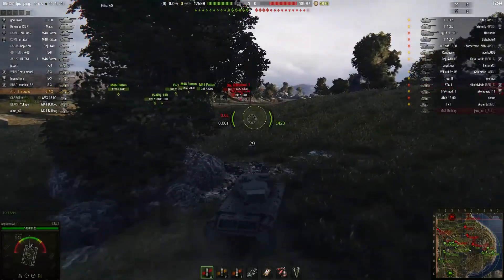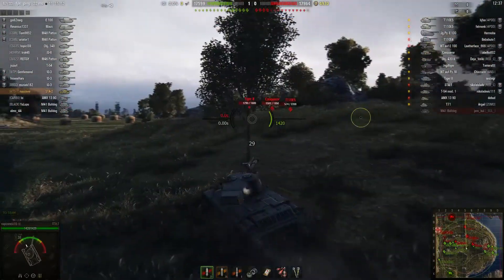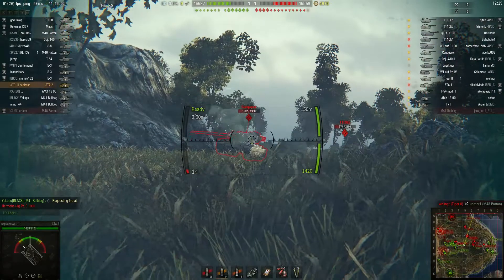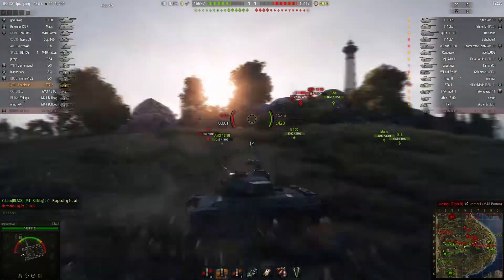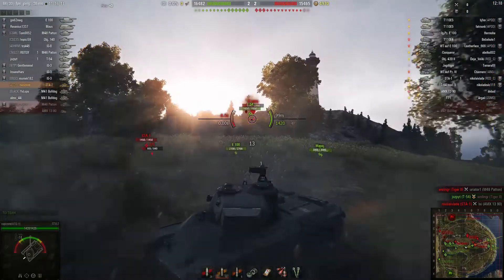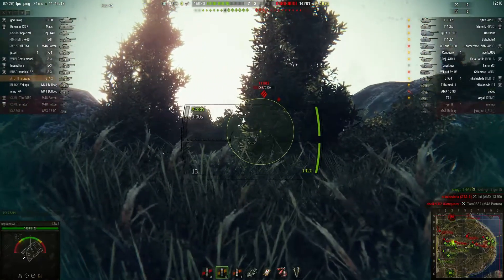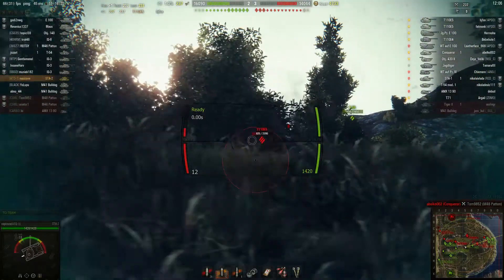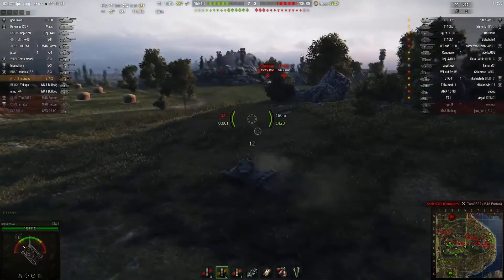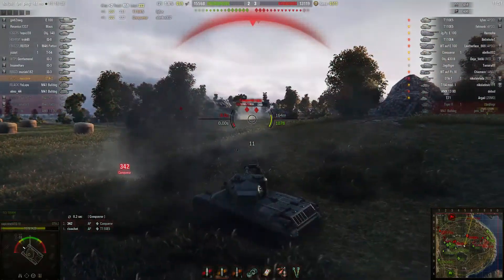I see the T5, so I'm going to the left to punish his side when he's fighting against the T54. But I see a better option here — the Conqueror. And of course a bounce. I don't want to waste time and I reload my first gold round. I see the front of the T5 and nothing. Of course. I managed to damage the Conqueror, but he also damaged me.